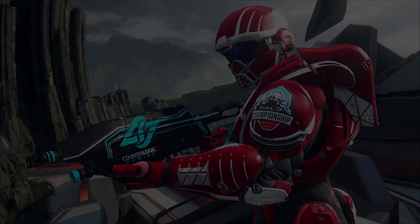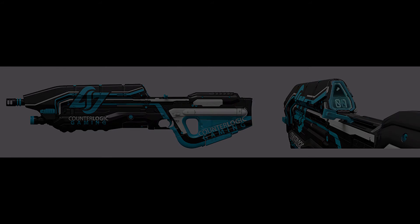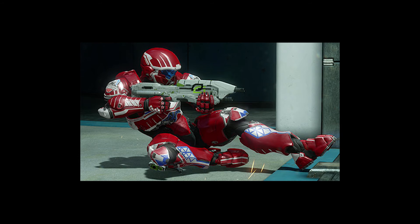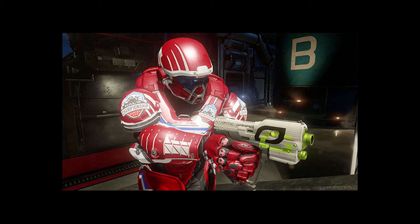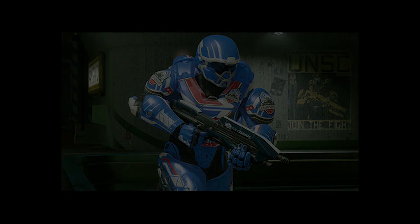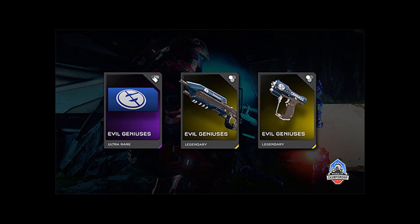To top this video off, we're going to be talking about the HCS team skins. If you've been keeping up with the Halo Championship Series, you'll know that CLG are the big dominant team. You're going to be able to purchase a pack which unlocks the Counter Logic Gaming AR, Pistol Skin and Emblem. There's also going to be team skins for Evil Geniuses and Optic coming out this Wednesday. They've stated these aren't the only teams coming — more will arrive in later updates. EG is my favourite team and I'm definitely going to be buying one of these packs when they come out on Wednesday.